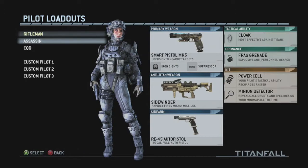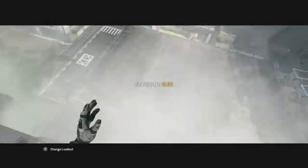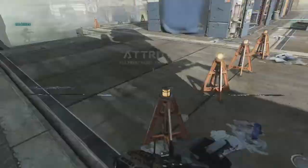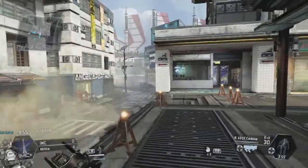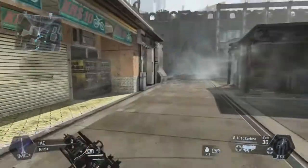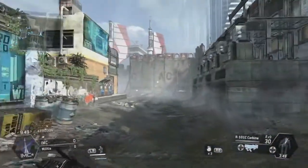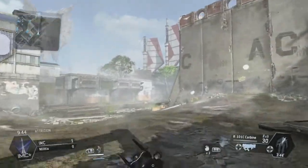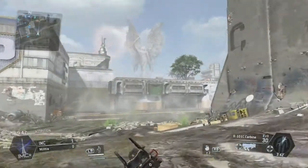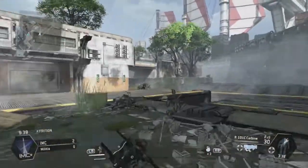The first thing I want to get into are the maps. There are supposed to be 15 total maps that are going to be released March 11th on Xbox One. The first one is Angel City — a fast-paced map, up and down action, titans everywhere in the middle of the streets. I wish you could get through different passageways with the titan, but anyway, let's get back to the list.